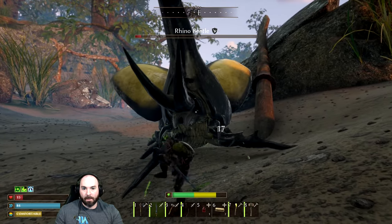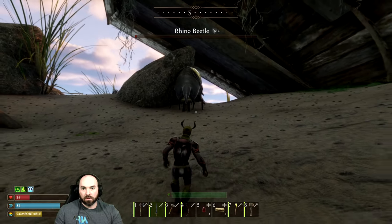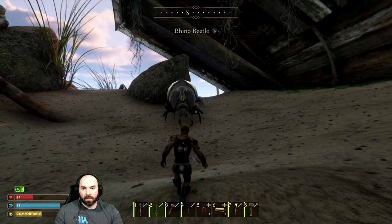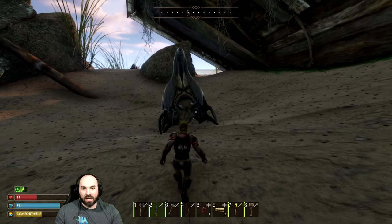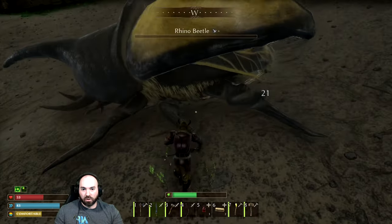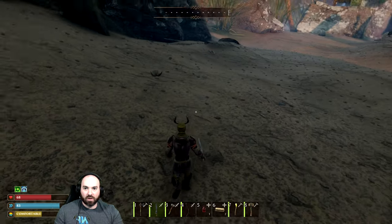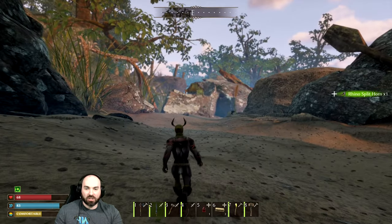Seven health. Well, he's gonna die before me, right? Nope. Let's just back way up and I'm gonna hit him one time — he's gonna die. Goodbye, Rhino Beetle. You raided my base. I will remember this horrible transgression, you gigantic turd.